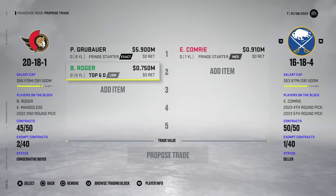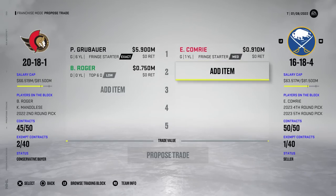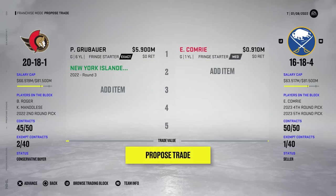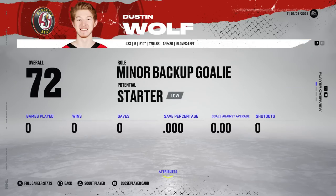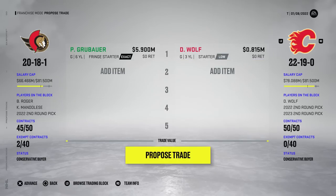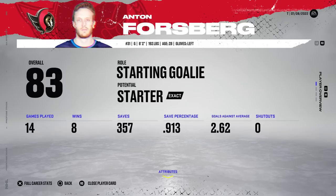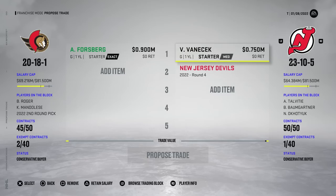Johansson has slightly higher trade value, but I still don't think it's going to work. I'll add in a third — I just have to get rid of Grubauer basically; that contract is surreal. These guys have Dustin Wolf — 72 overall — and he's going to have to be our new starting goalie technically, because Grubauer wasn't our starter anyway, it was Forsberg. Let's try it — nope, still not going to happen. This looks like it should go through one-for-one; it just sucks that we're downgrading by one overall. Maybe I'll try to bring a high draft pick back as well.